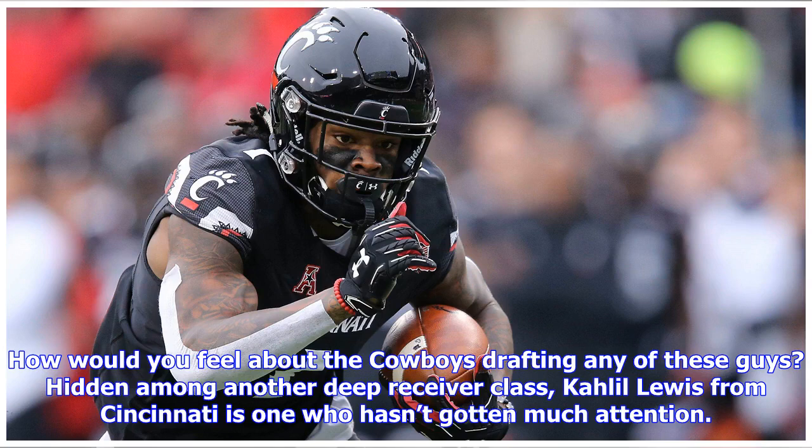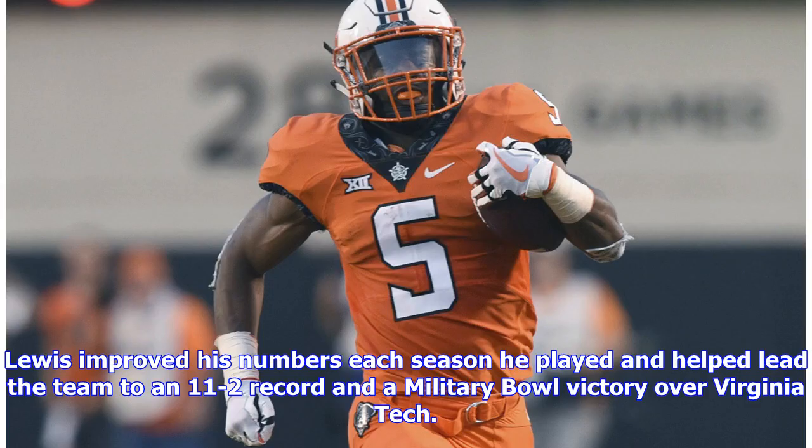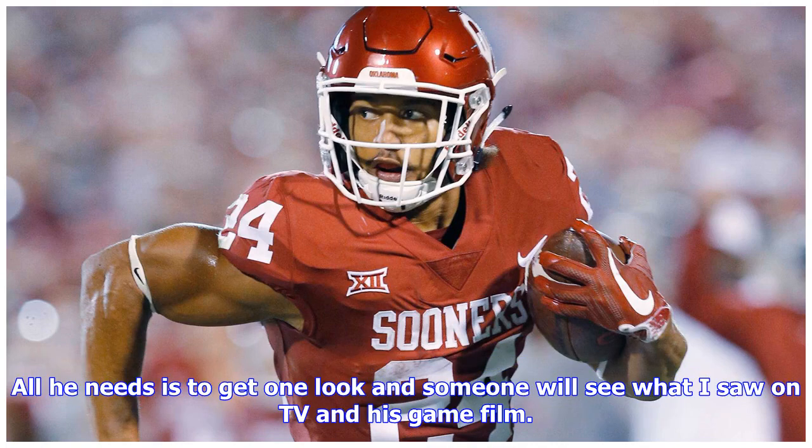Hidden among another deep receiver class, Khalil Lewis from Cincinnati is one who hasn't gotten much attention. The 6'0", 200-pound receiver was among his conference's best but wasn't recognized as such. In his four years with the Bearcats, he caught 168 passes for 2,116 yards and 21 touchdowns. Lewis improved his numbers each season, and helped lead the team to an 11-2 record and a bowl victory over Virginia Tech. He won't get as much attention as many receivers in this class, but that doesn't appear to be stopping him.